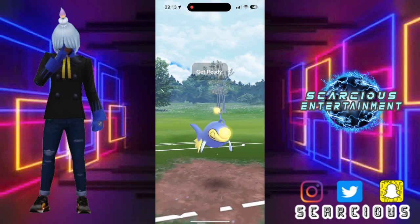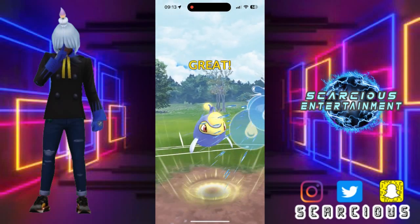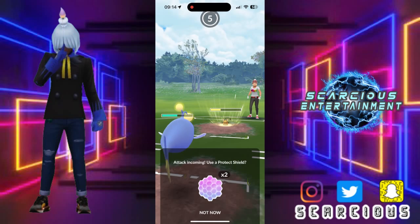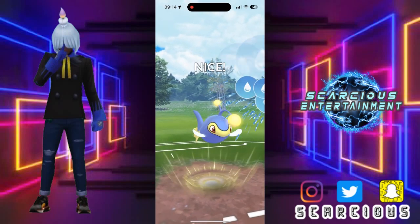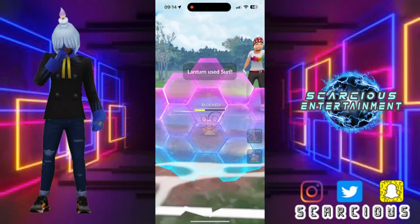Stacked on energy, now we're offloading that Surf. Alright, they let it go. Throw in another charge move — they're going to put theirs through first just to discharge us, and that's fine. Let's see what they want to do here; I'm expecting them to shield, of course.